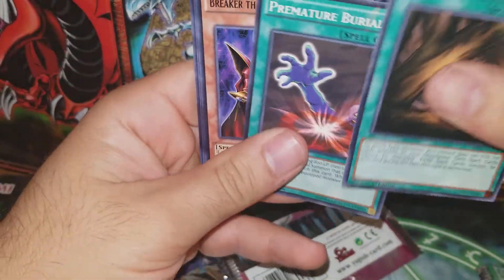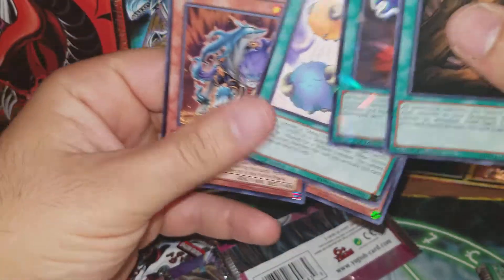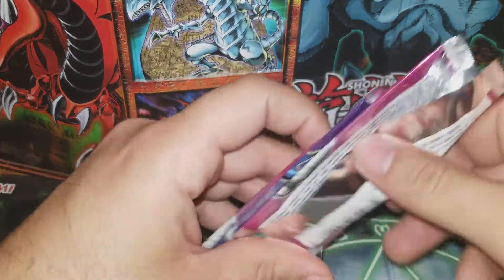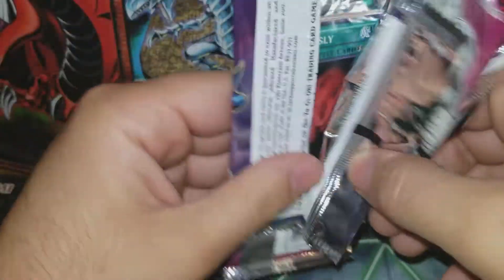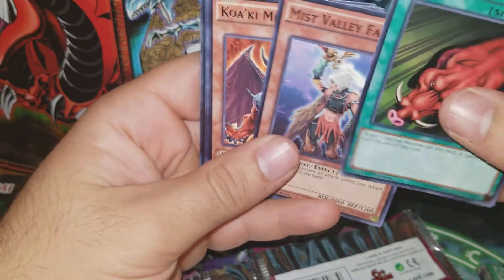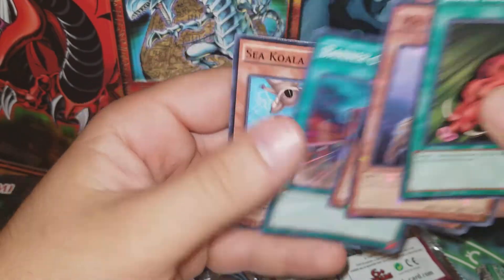Close Forest, Premature Burial, Break of the Magical Warrior, Scapegoat, Scapegoat - that's not bad! Scapegoat and Premature Burial - we can get some goat decks going. That's probably the only deck I can play, old school goat.